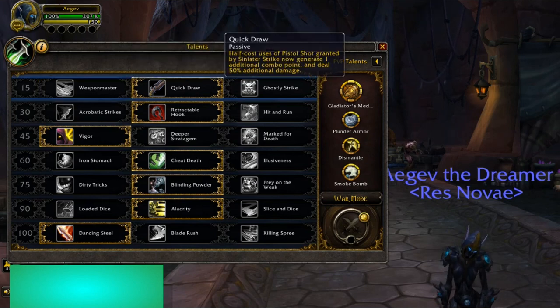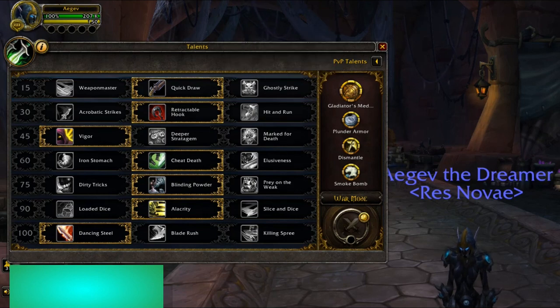But if you're a bit better, I would definitely pick Quick Draw, which I'm just gonna read out loud: half-cost uses of Pistol Shot granted by Sinister Strike now generate one additional combo point and deal 50% increased damage. Why is that so good? Because once you hit a double strike, your Pistol Shot will start shining, and you'll get two combo points instead of one, and it does additional damage. So it's really, really good.